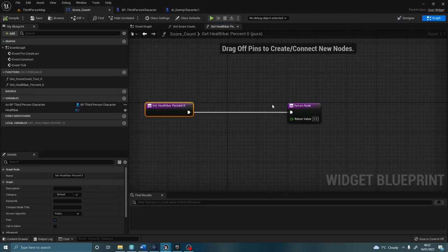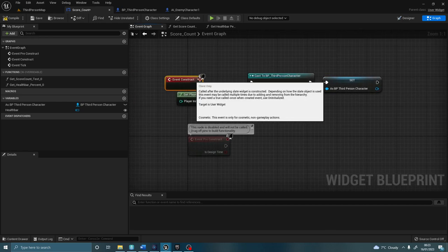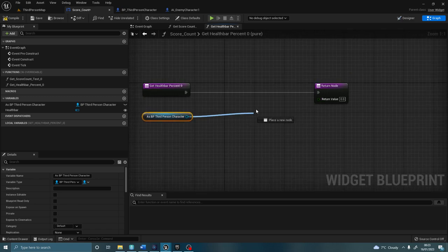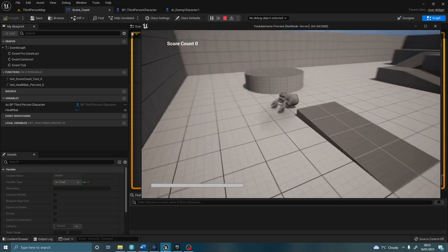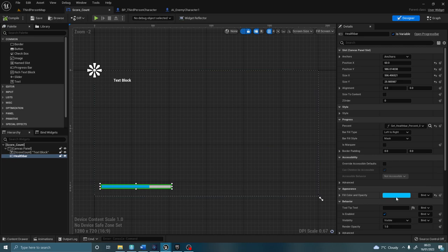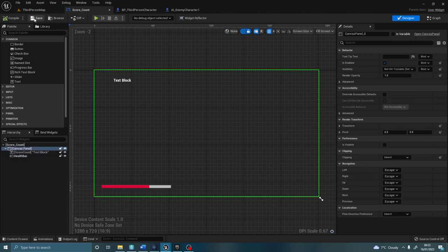Go back to your score count. We need to grab our third person character. If you don't have this here, go up to your event graph, you can cast to it — get your player pawn, cast to your third person character and then set. That will let you use this variable here. Come out of here, get health, and then from health straight into the zone value. Now when I press play, as you can see I've got a blue health bar. I go near this guy, it knocks off some health until all the way down and I'm dead. If you want to change the colour of that health bar, go to design, click on the health bar, scroll down, find fill colour and opacity under appearance, and scroll to red, pink, blue, whatever colour you want. We're going to go with red because red is health.